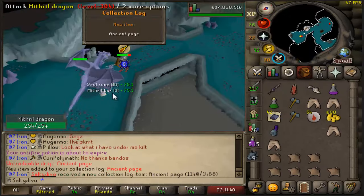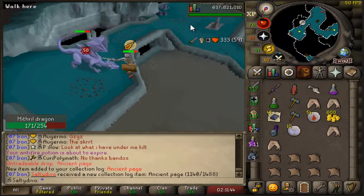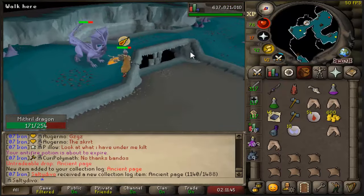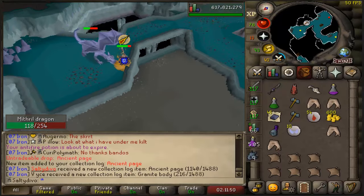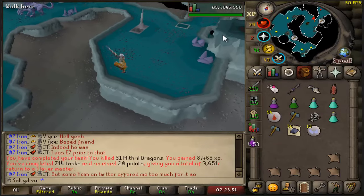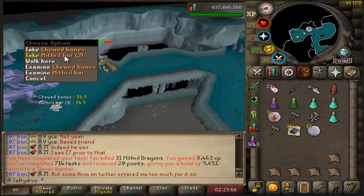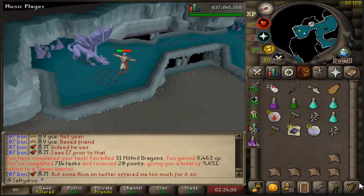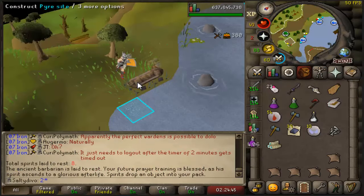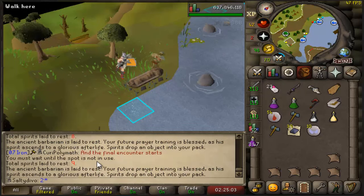Got myself a mithril dragon task and there is the ancient page coming in — still have plenty to get from these guys. There goes the task, and I actually got back-to-back chewed bones so I'm going to burn these two and get the dragon full helm real quick, because why not. That's one… and that's two. One more and it'll be 10 KC.